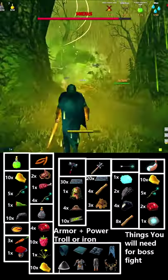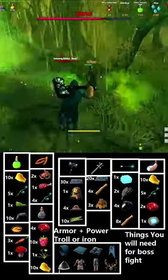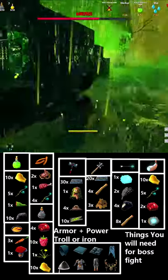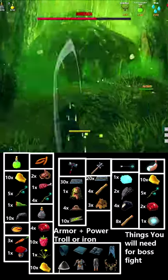First, you should get two good foods such as carrot soup and sausages. Your third food slot should be honey as it is a really high health per tick. You'll want to make sure that you have some poison, stamina, and health meads made up beforehand.